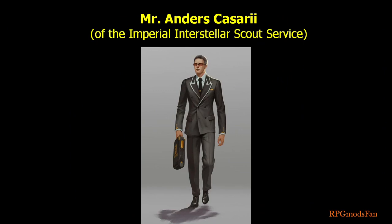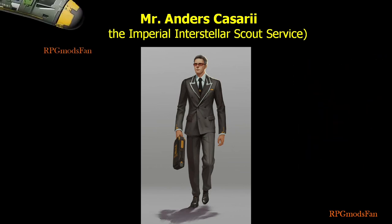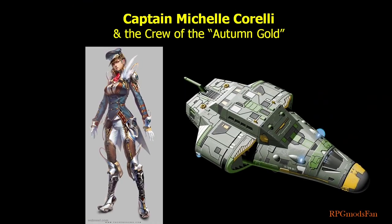The bureaucrat Mr. Anders Kassarii of the Imperial Interstellar Scout Services serves as the quest-giver for the adventure, and likewise can serve as the quest-giver for any future adventures for the travellers. Michelle Corelli is the captain of the Far Trader Taipei 2-class spaceship called the Autumn Gold. The ship is functional but not luxurious. She and her mixed crew will get the travellers to planet Wollstone. Before getting to Wollstone, the Autumn Gold will make a stop at planet 567-908 in order to drop off a few crates of supplies for its starport. Due to often being contracted by the Imperial Navy, she and her crew have learned to be secretive and are tight-lipped and not too talkative. To make the journey more exciting, I would suggest adding a pirate raid during their trip.